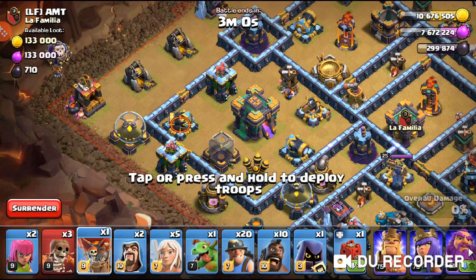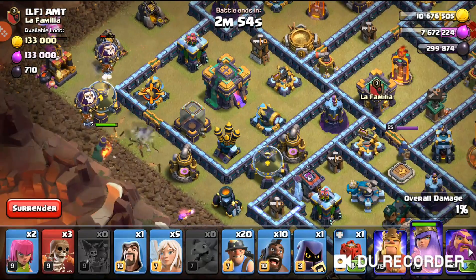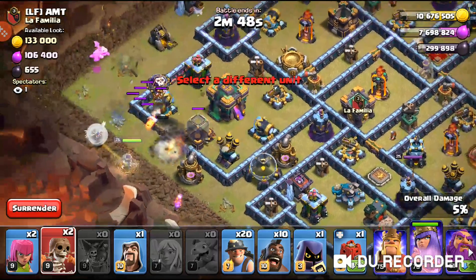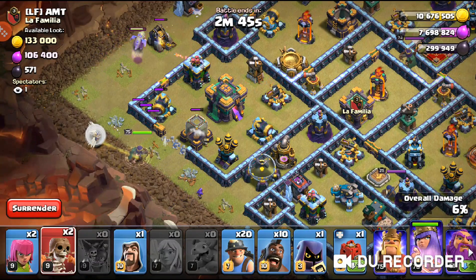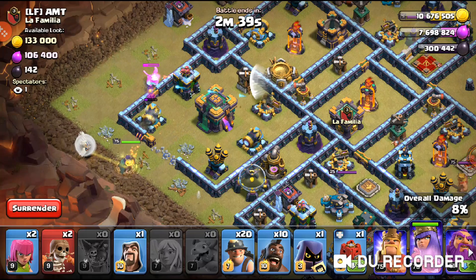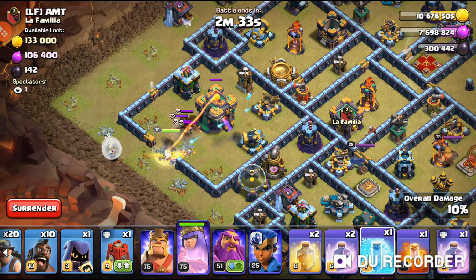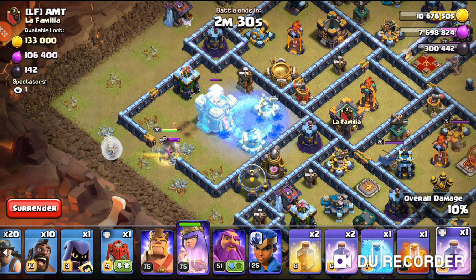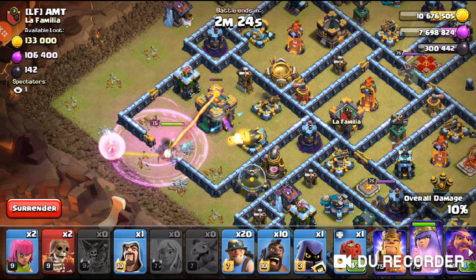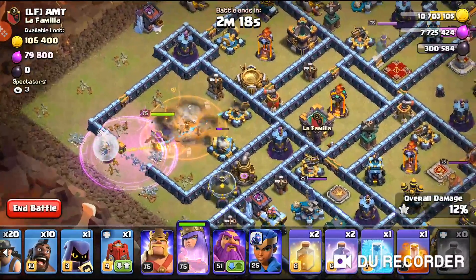I'm going to deploy a balloon first before the baby dragon — it's always safe to do that. The next balloon comes in as well for support. The wizard did pretty well funneling. The queen is hopefully coming in; the baby dragon is doing well, puts some damage in, gets pushed back once but it's going to die. I am going to use my first freeze as well. I'll rage now because of the skeletons that came out. We don't have any more balloons but the poison damage is going to slow down the queen for a bit.